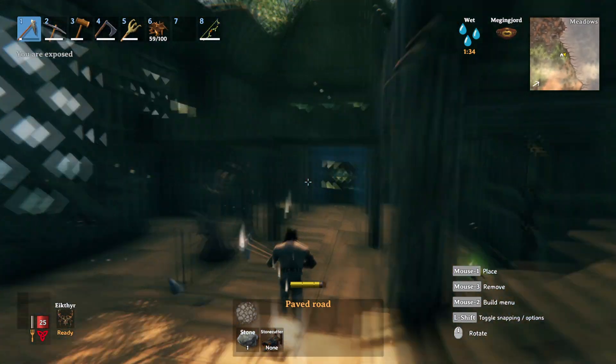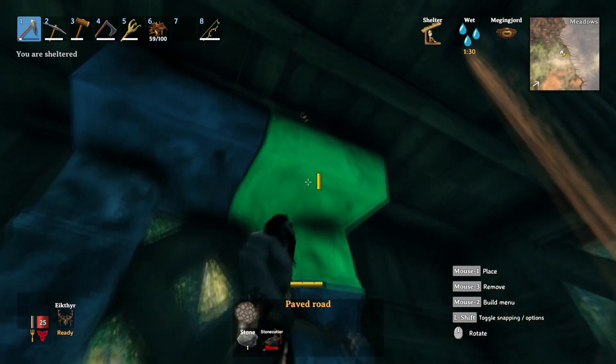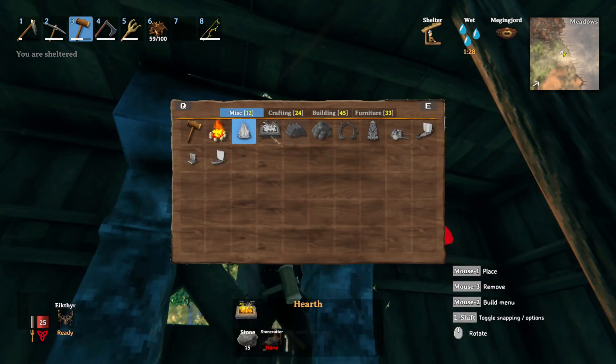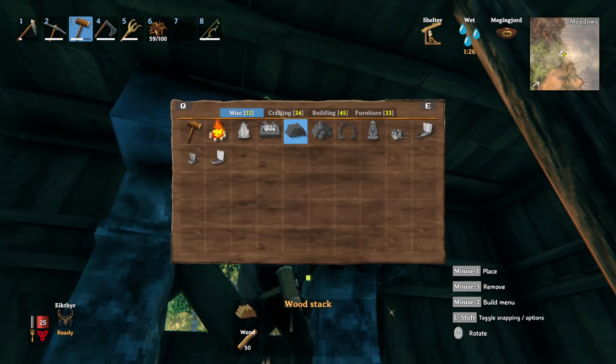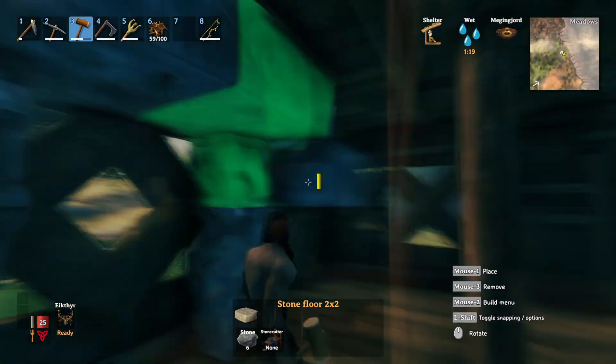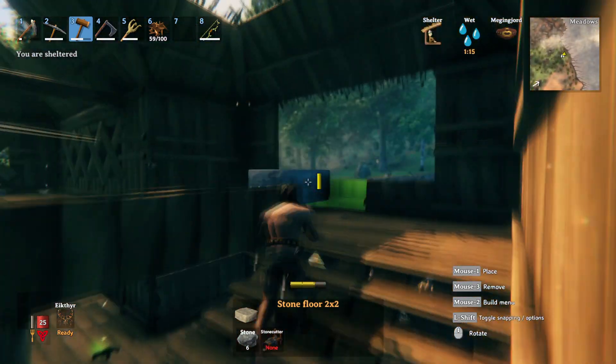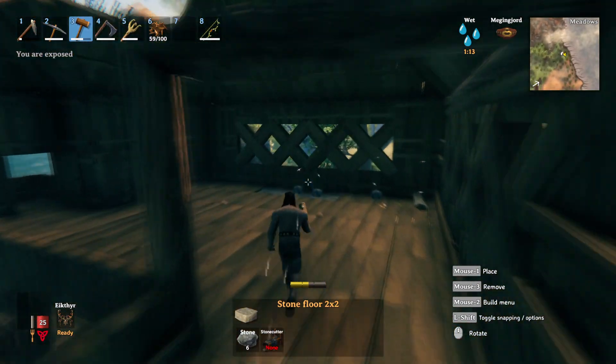I've actually already built it because it's super easy. It's just two stone pillars and then a piece of stone slab. Here it is right here — some stone pillars with the stone floor on top of it. The stone actually lets you build fireplaces or any type of fire thing on there.